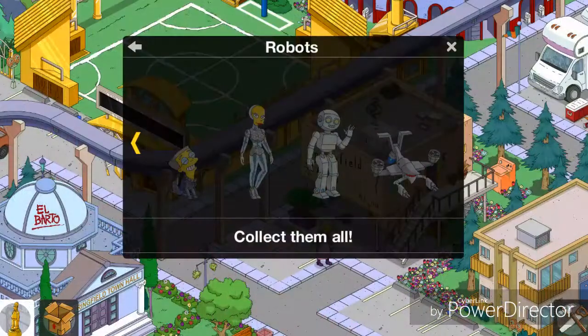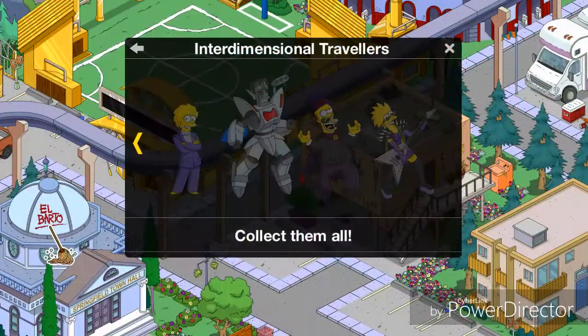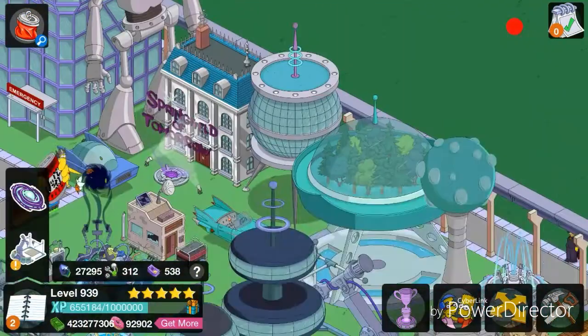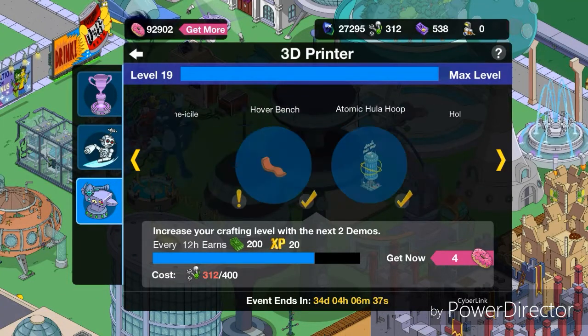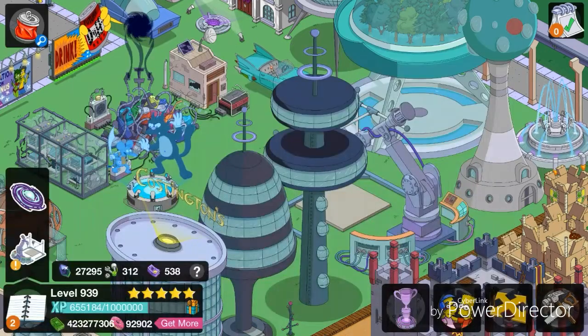Apart from that there wasn't really anything else to talk about. If you've seen some pictures come up on screen, those are things I uncovered or may have forgotten to mention. Let me know what you think of this event so far. This 3D printer here is where you can craft stuff — I'm not going to go over the quest line too much as that's not the purpose of this video.